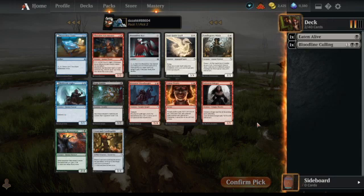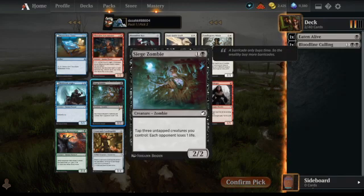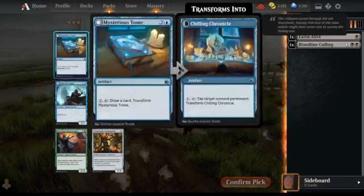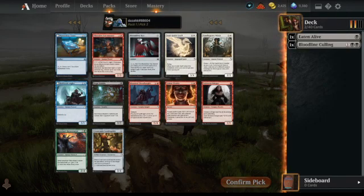This pack has one black card and it's Siege Zombie — still a decent two-drop. But Mysterious Tome is one of the best cards in the pack, I think.